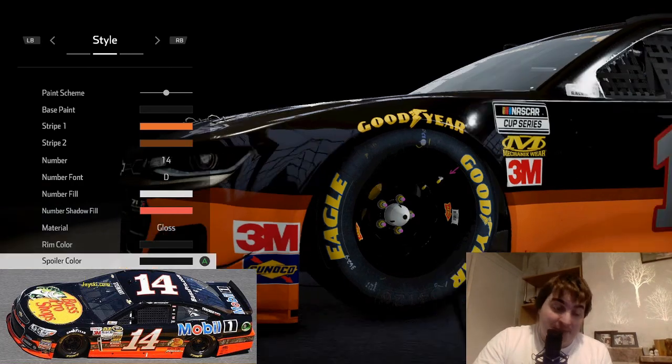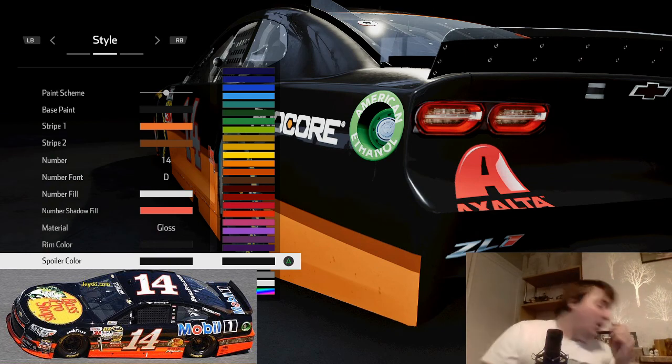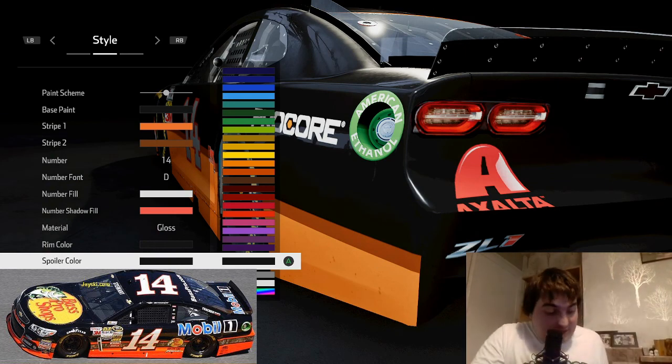Limb colour: completely black. And spoiler colour: completely black. Easy as that.